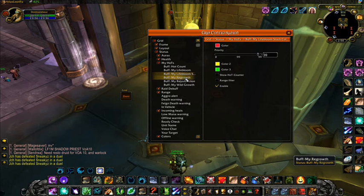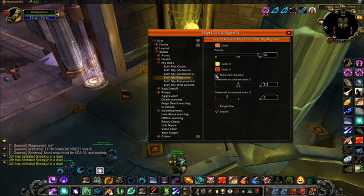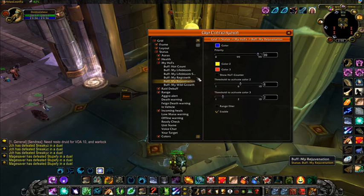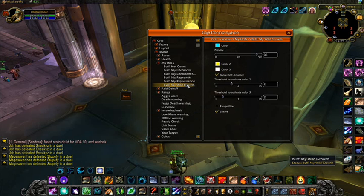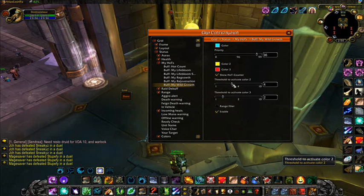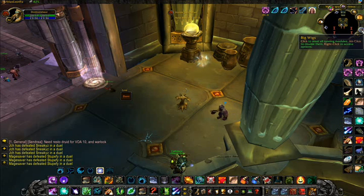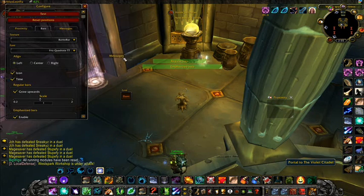Next up is BigWigs. Right-click it and right-click Config. Drag the bars around to where you want them and hit Test a few times. You can also change the warning sounds in BigWigs — play around with the settings and find ones you like.